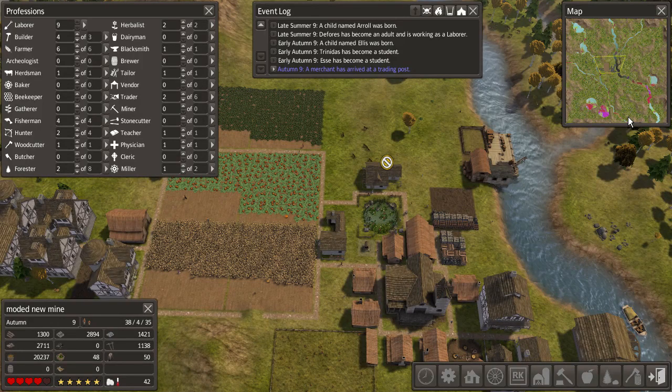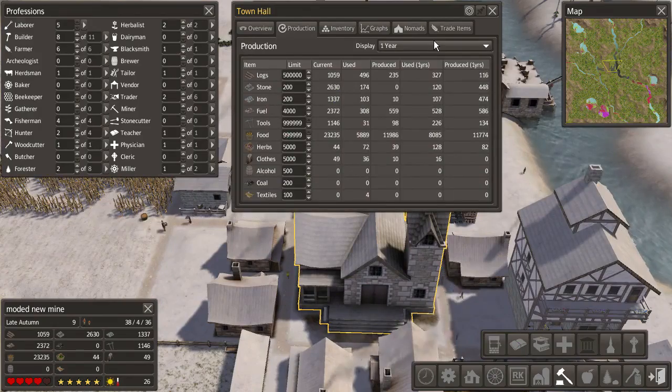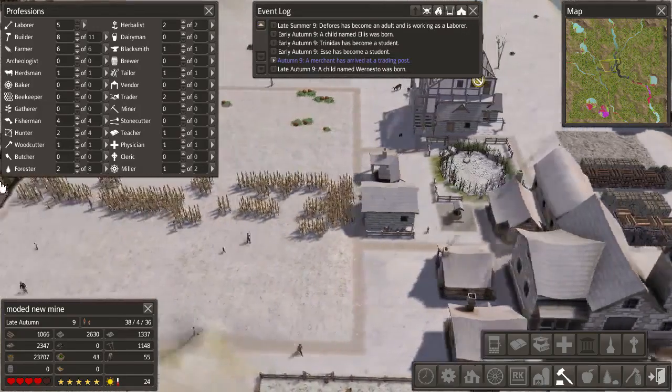Okay, we got a trading post, we got some things for trade, so that's quite good. For town hall, of course, I'm going to double check our production and see what we're getting. Okay, so we're using more logs than we are producing. Tools? Okay. Iron is bad and so is stone, but we don't have a permanent area for that. Oh, clothes too. So just clothes and logs at the moment.